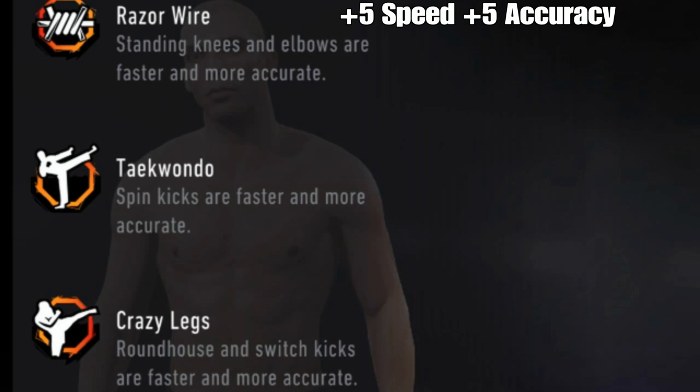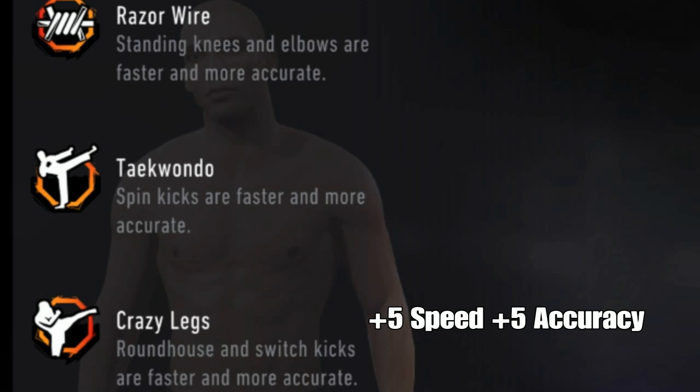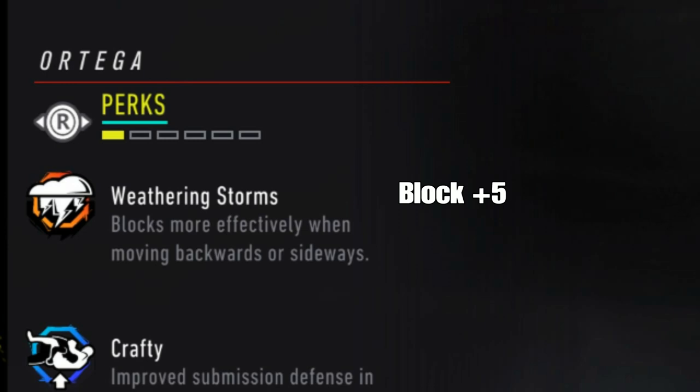Razor wire gives you plus five speed and plus five accuracy to knees and elbows. The taekwondo perk is going to be plus five speed and accuracy to all the spinning moves — spinning back kicks, spinning whatever — plus five accuracy and plus five speed. If you have the crazy legs perk, it's going to be plus five speed and plus five accuracy to your roundhouse kicks — leg, body, head — and the switch kicks are going to be faster and a lot more accurate.